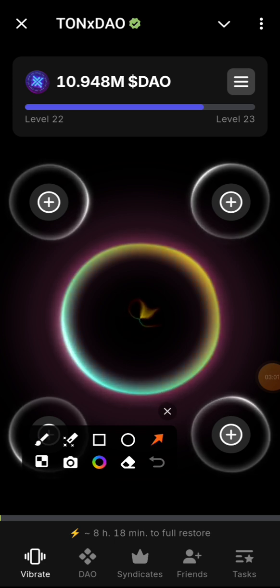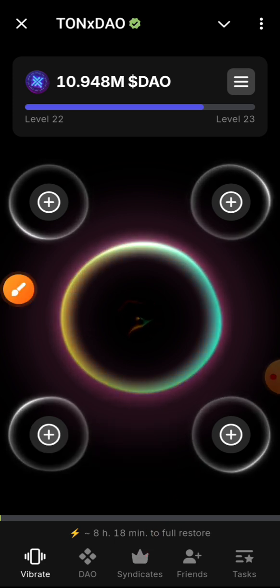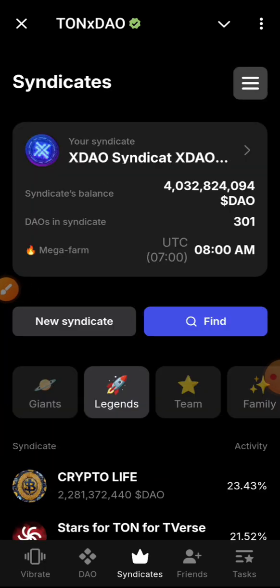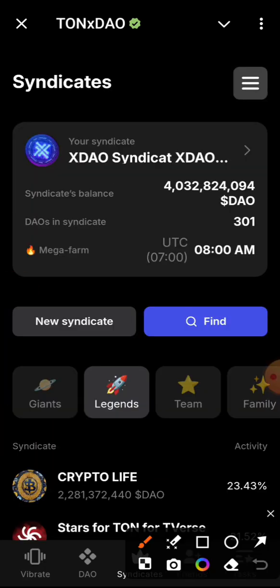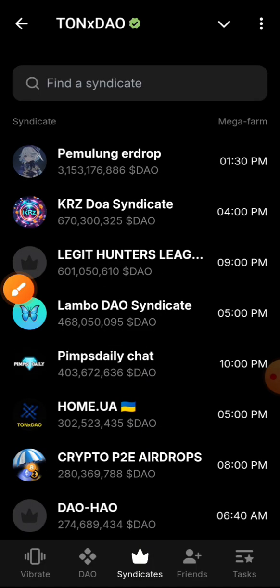If you want to join the Mega Farm, all you need to do is come to CDK. Once you click on CDK, you can see the Find button there. You are going to look for a team to join, and you click on that.